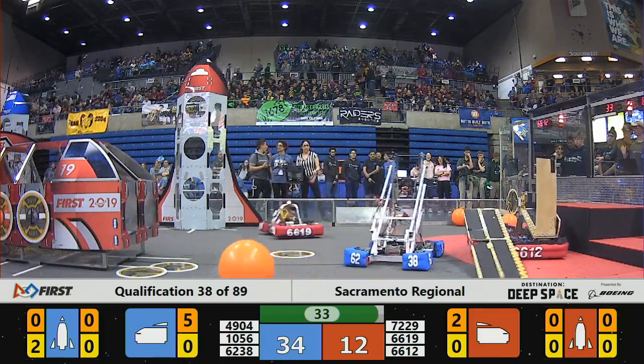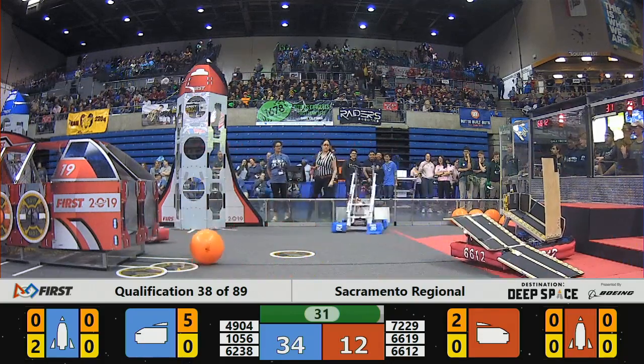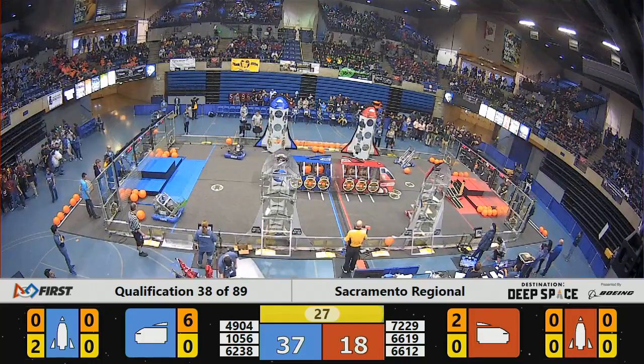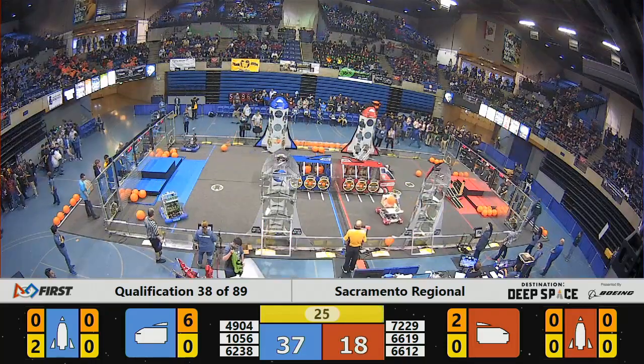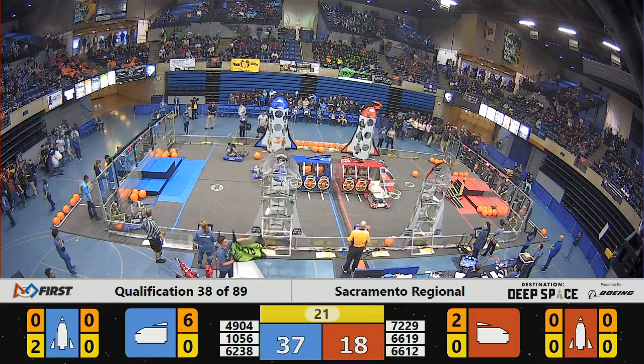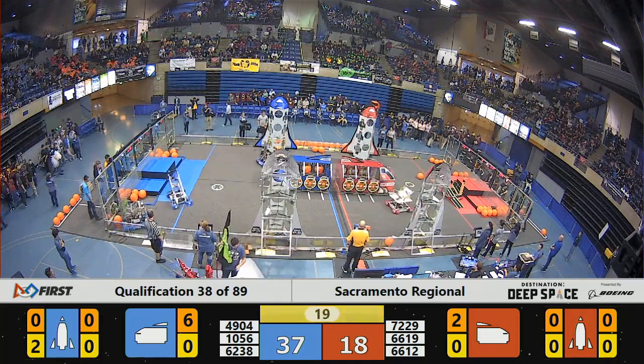They've now got four, five, and here comes number six pieces of cargo delivered on that Blue Alliance cargo ship, pulling them ahead to a score of 37 points. T-25 until liftoff, and 16-12 is not in place for their assisted ramp climb.